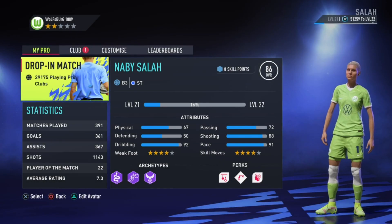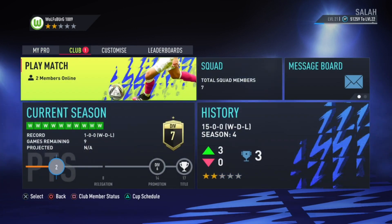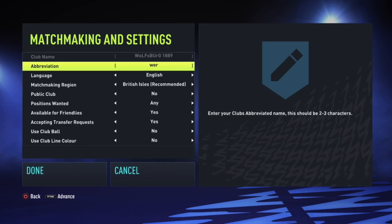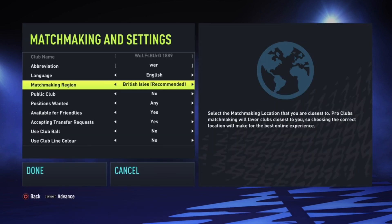For the last solution, go to the Pro Clubs menu then go to Customize. You should see Club Settings — click on it. You should see something called Matchmaking Region. Obviously choose the region you live in — for example, I live in the British Isles so that's recommended for me. Don't put something too far away, like Australia, because you'll definitely lag out. In my case I'm going to do Western Europe, and this should make it easier to find more players.